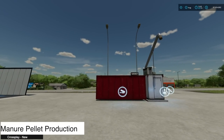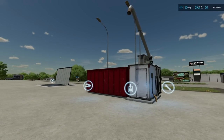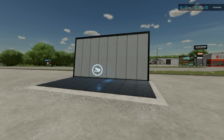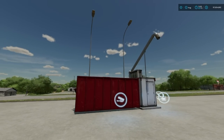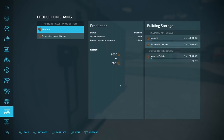Starting off with new ones for all platforms today, we have the Manure Pellet Production from Zodel Zocked. This mod includes a dung pellet production and a sell station for the products. You can take manure and turn it into pallets - manure pallets. We have the manure and separated liquid manure, and if you have the Pumps and Hoses DLC installed, you can use those too. If you use the separated manure pellet, you actually get more for that, which is pretty cool.